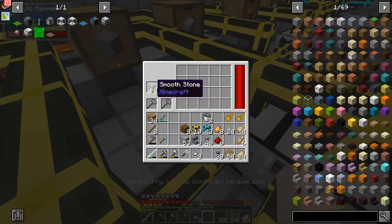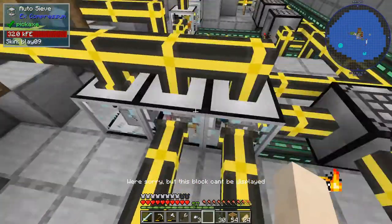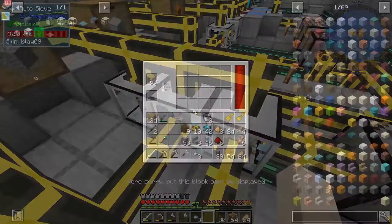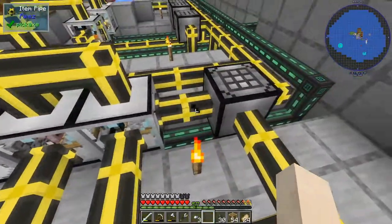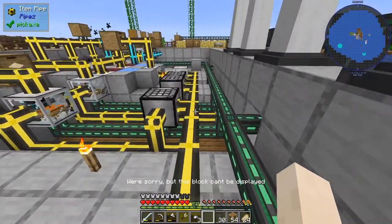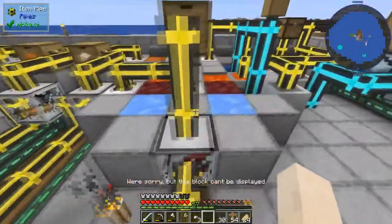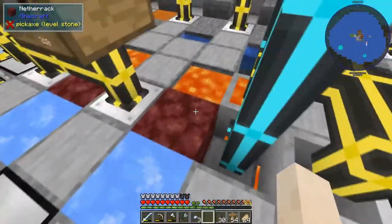The smooth stone has to be broken down in order to sift it, so that's being fed into this hammer. Then I've got two auto sieves over here — sieving gravel, takes the stuff, compacts it, and shoots it down into my storage system below.